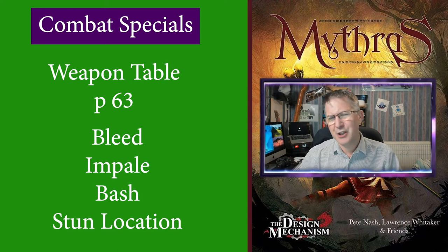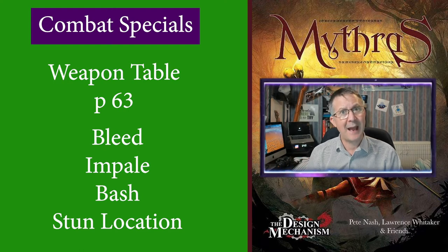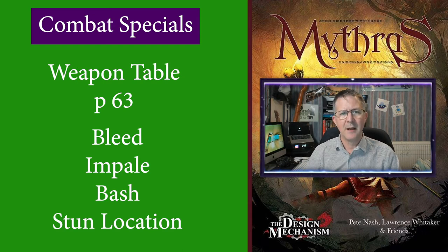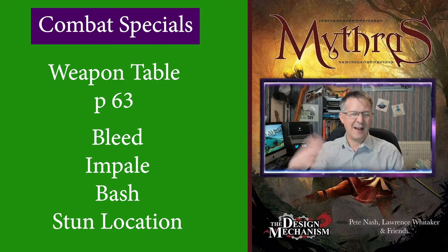It might be worth having a chat with your GM about some of the specials relating to individual weapons. For example, on the table, rapiers have Impale only listed. I would be more than happy as a GM to allow the character to use Bleed with this weapon as well, as well as the wonderful special called Scarfo, which allows you to do the classic Zorro trick — marking your opponent with a Z or any other initials that you wish to carve.